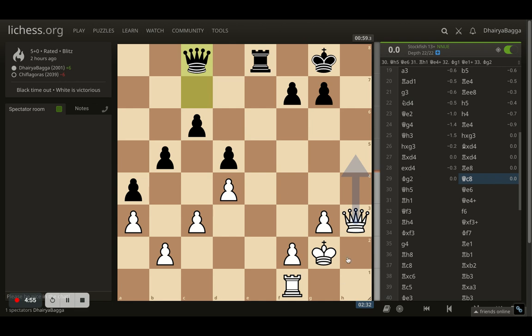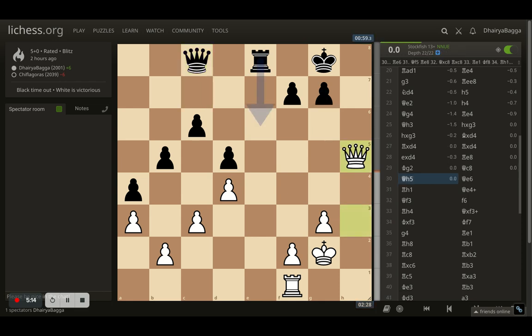Why am I better? My queen is lined up already on h5, which is opened up. I can get my rook eventually there and then go for a quick checkmate attack as well. Even if not that, my opponent had 59 seconds on the clock whereas I had 2 minutes 32 seconds — which is a serious advantage in time when you are playing blitz. So I just let me not give my queen. I put my queen on h5, which was the best move as well, as per the computer.